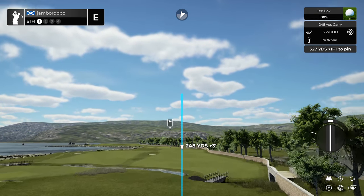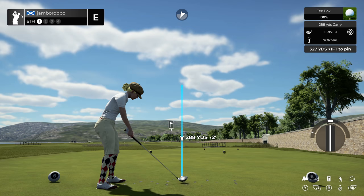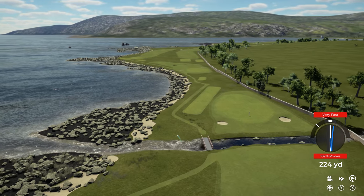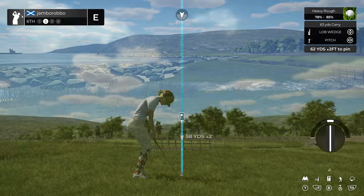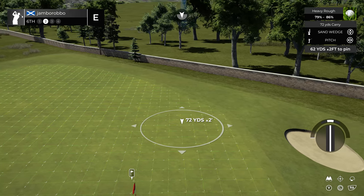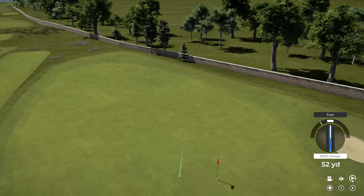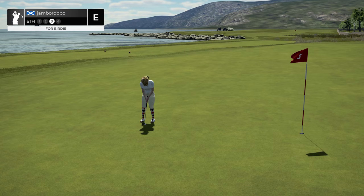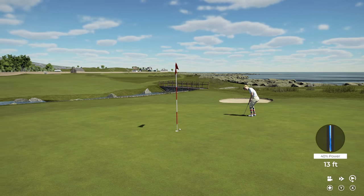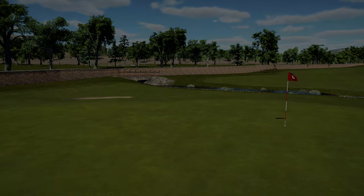That hole is going to keep you right there at even par. This hole is a par four — it's not all that lengthy. Hopefully this sticks to the fairway. And here's our second shot on the sixth. 13 feet left to the hole. Going towards that hole — that'll do. It's going to bring it down to one under par.